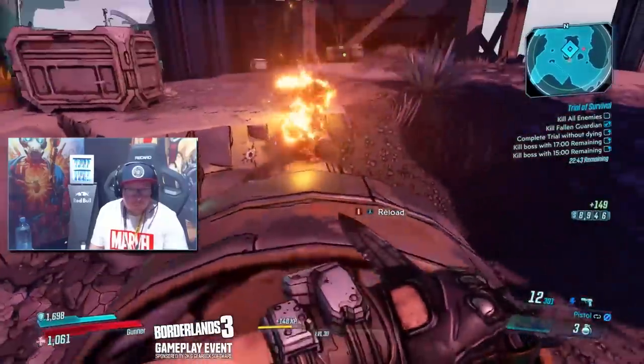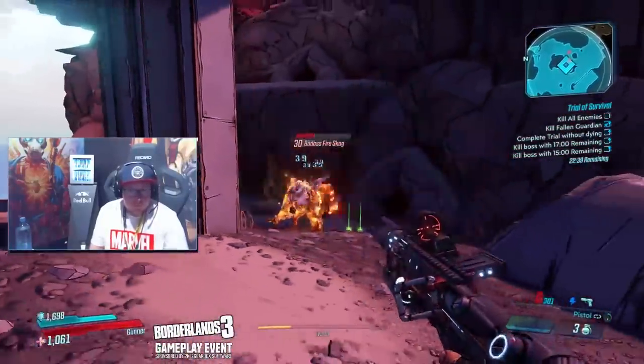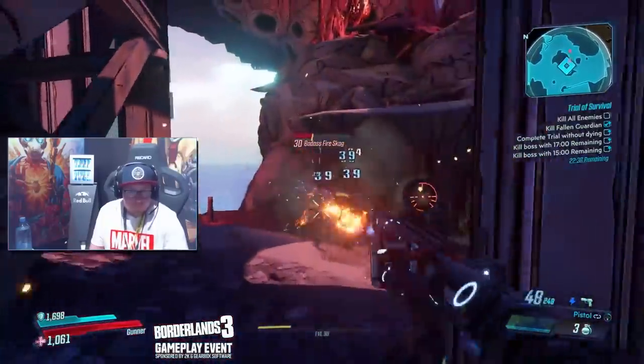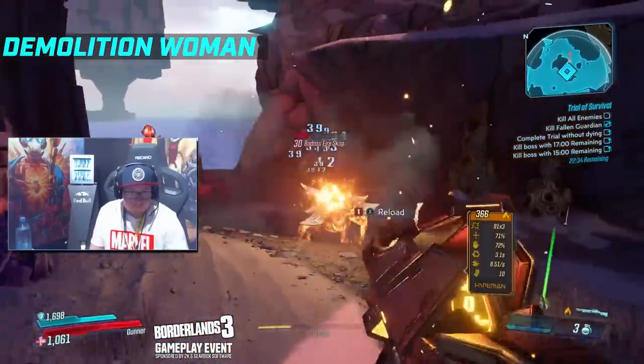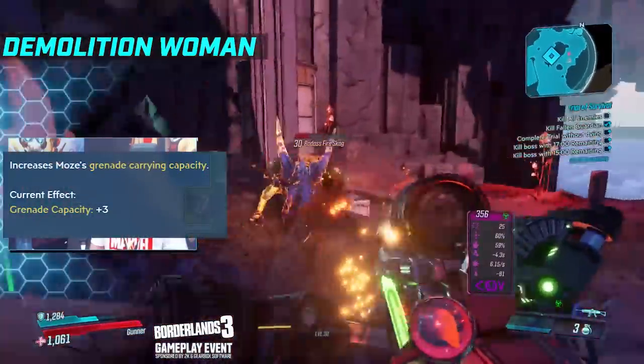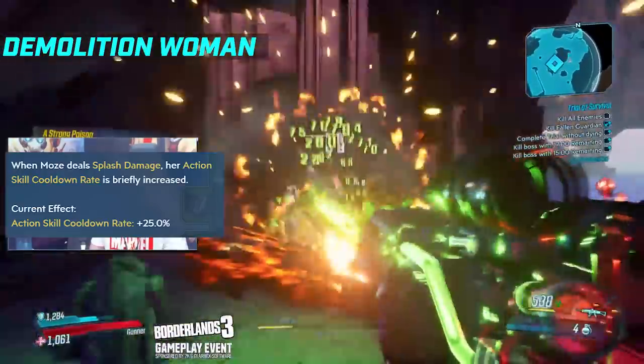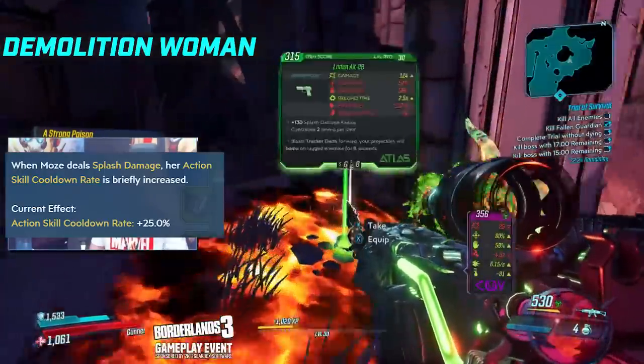Now I want to go over each of the skill trees and generally talk about the playstyle you should expect when investing into them. Starting with Demolition Woman, which is the most straightforward - it's all about explosive damage. You can increase your grenade capacity by investing into Demolition Woman, and when you deal splash damage, your action skill cooldown rate can be increased with Explosive Punctuation.